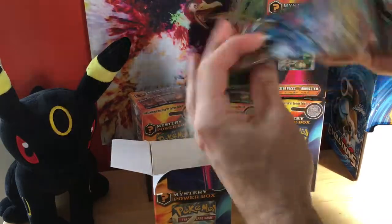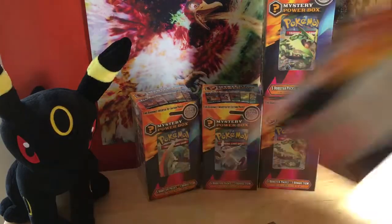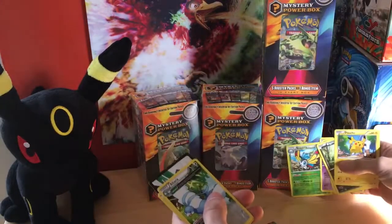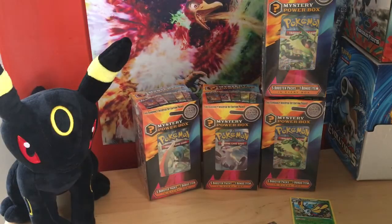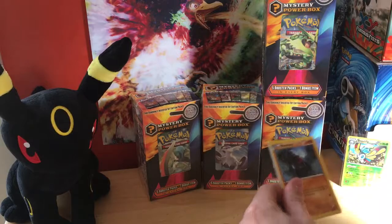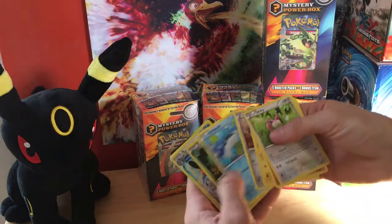With, of course, two Furious Fists, two Primal — we got a blue Xerneas coin — and a Roaring Skies, which we will start to smoke with. Go right for it — reverse rare Beautifly. That's it. Throw a quick sleeve on that. Primal clash time, let's get it. All right, I guess we're not getting it. Reverse.